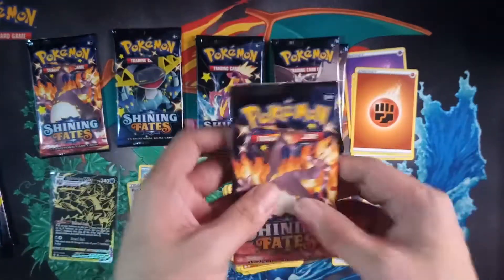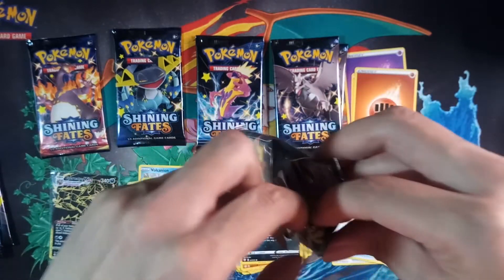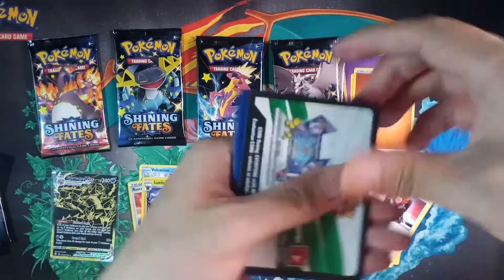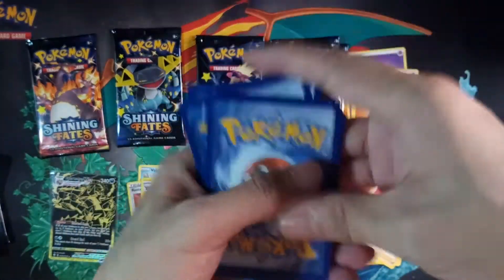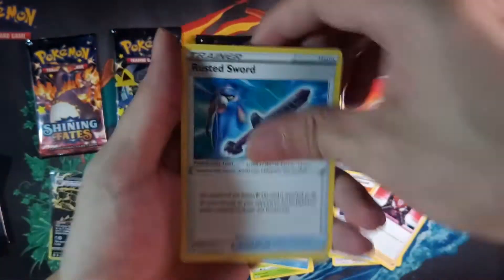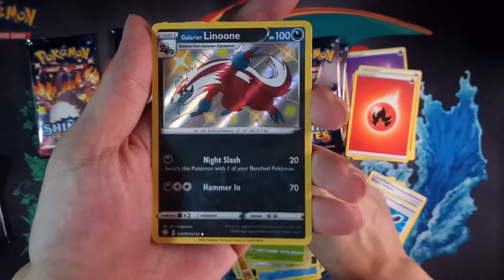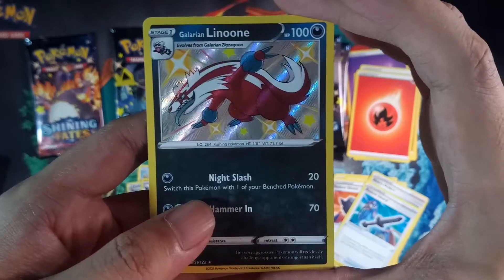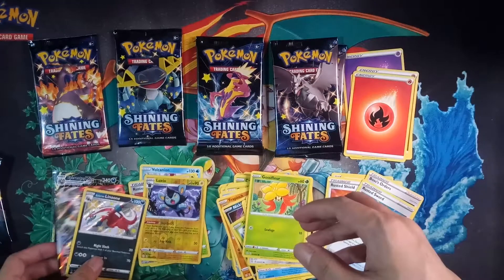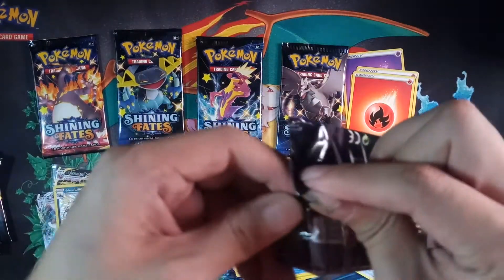Charizard pack — let's see what we can get! White code. Energy card is Fire — fire energy from a Charizard pack. Jynx, Spinarak, Font. We got the shiny Galarian Linoone for the reverse slot and we got a Cinderace VMAX! Nice, really nice — just from one pack. That's great!